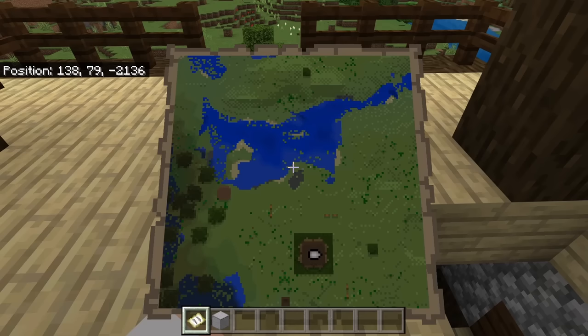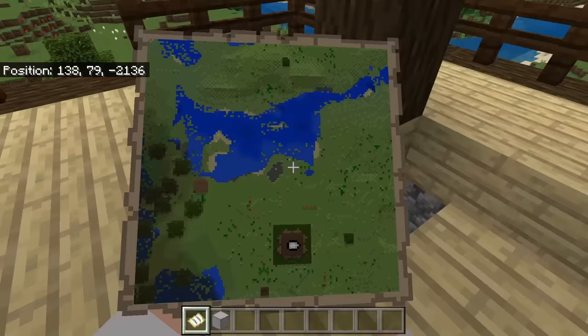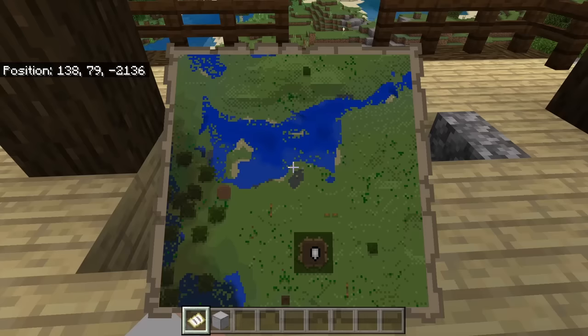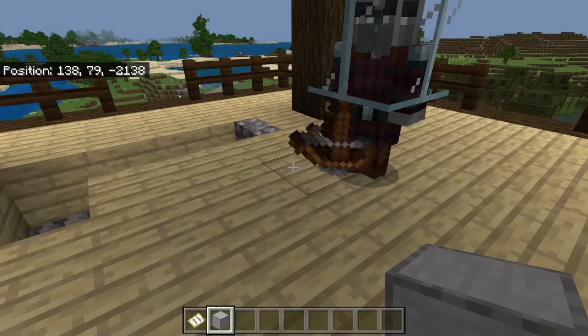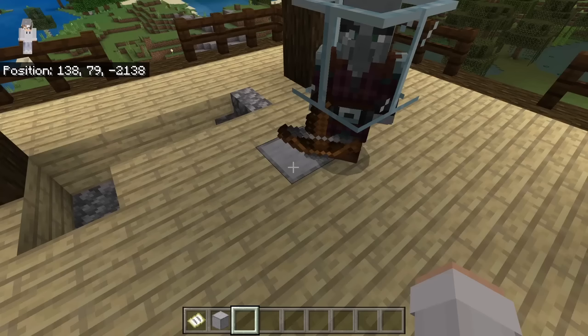Now turn until the arrow is pointing towards the bottom of the map. That direction is south. Since this direction is south and this direction is east, that means that the southeast block of my pillager spawn spot is the one over here. Once you have found the southeast block of the pillager spawn spot, replace it with a different solid block.